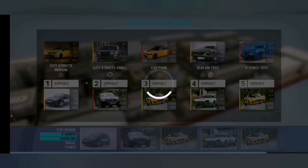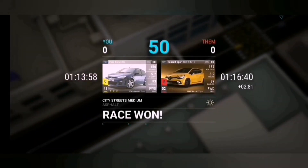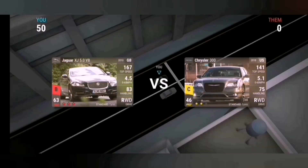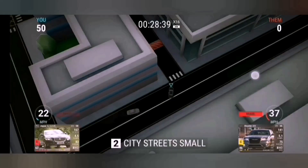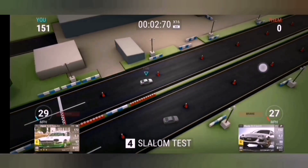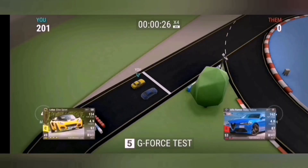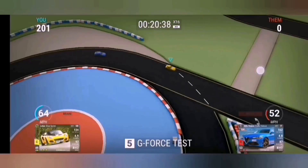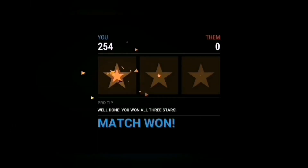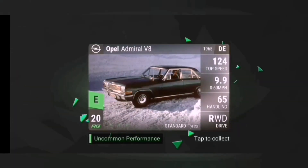Round six is all British cars — again four super rare and one of your choice. The one I chose was this Jaguar, standard tyres, medium ride height. The Astra gets the win on there as well. Now if you haven't got those, there are other cars you can choose with fairly decent handling.